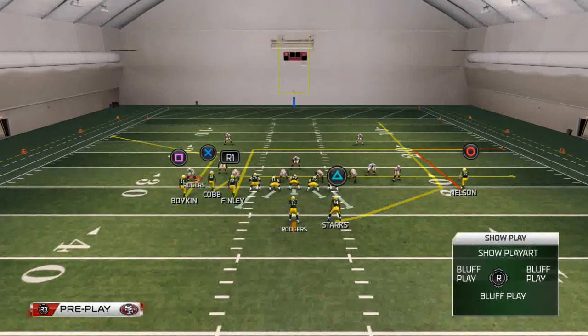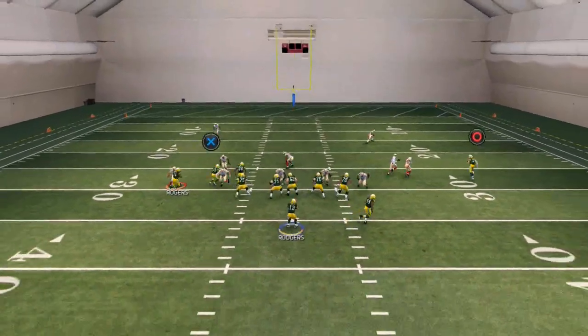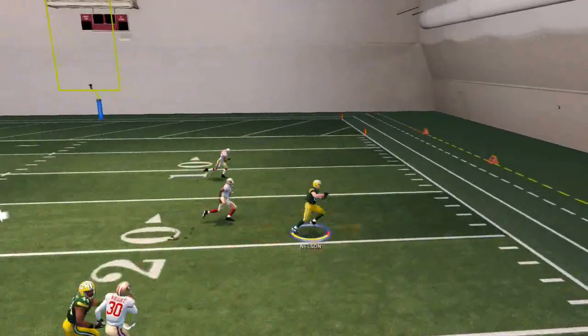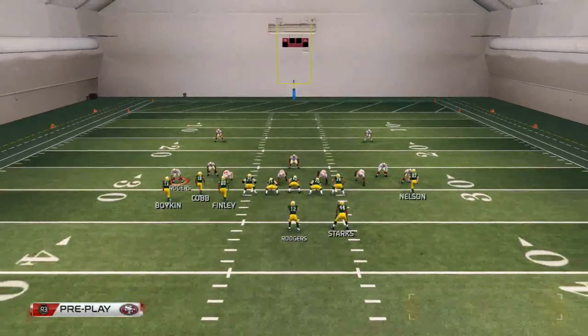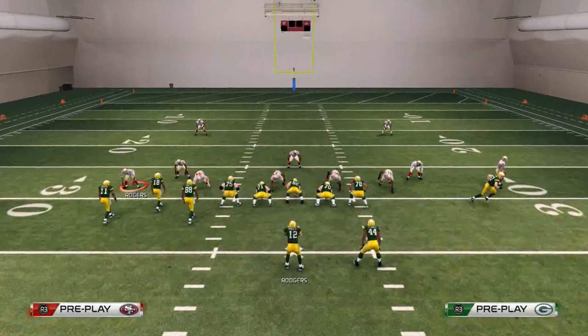We're going to smart route Jermichael Finley and create a levels concept with him. Now since Jordy Nelson is unbumpable, if they don't have a safety over top we'll leave him on that streak. But if they do have a safety over top, we put him on a smart routed out route — he'll be our first read and will kill them against two man-under coverage.